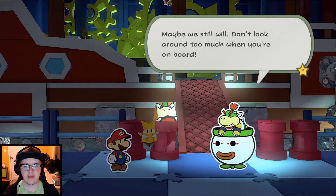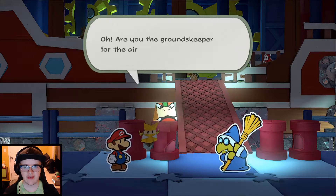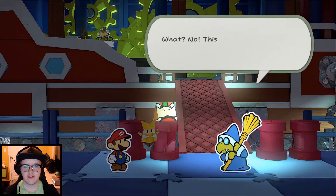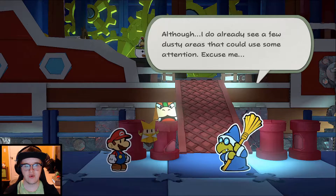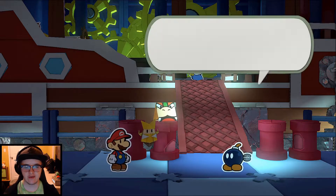Bowser says don't look around too much when you get on board. Hey, Kamek! Are you the groundskeeper for this airship too? He's not a groundskeeper. Kamek clarifies this is a magic broom — it's not for sweeping, although he does already see a few dusty areas that could use some attention.